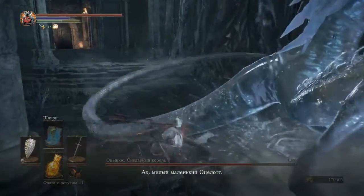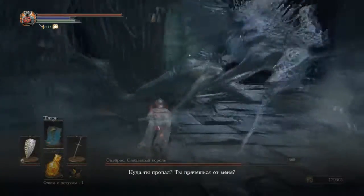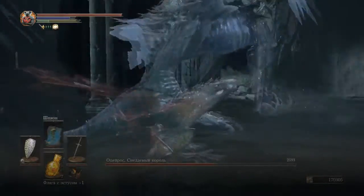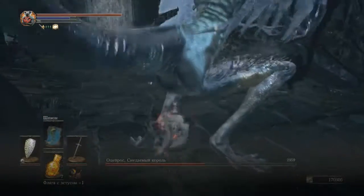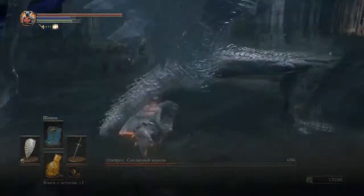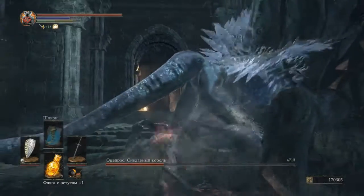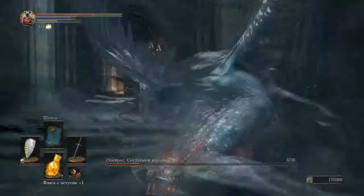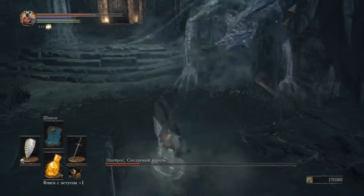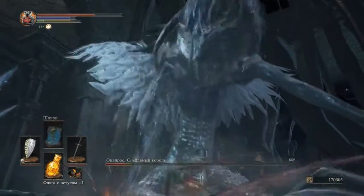All you have to do is burst him down as fast as you can and get a lot of hits in the first phase, because the first phase is really easy. And when he's starting to transform, you have to unload hits on this boss and all you have to do is move a little bit left — you don't have to roll. The second spin will hit you, but the first one will never hit you.